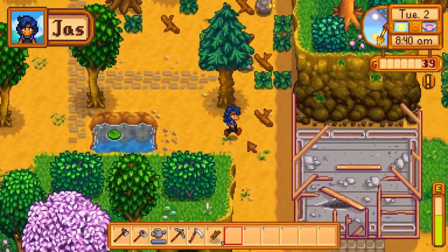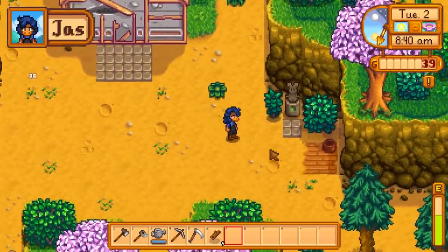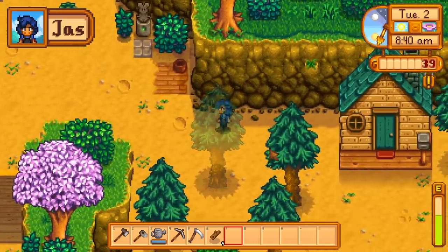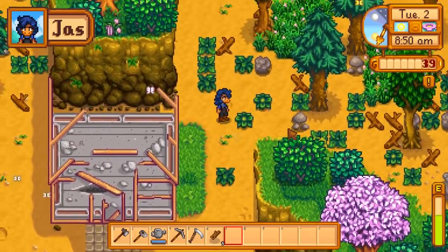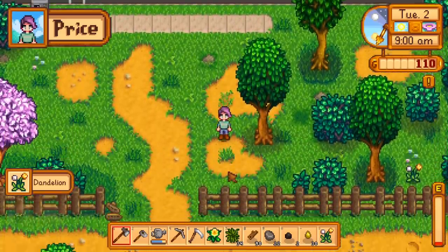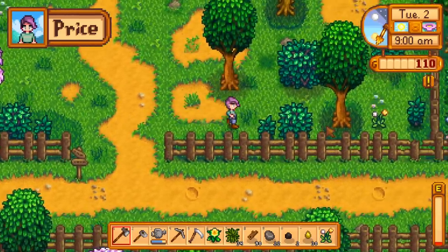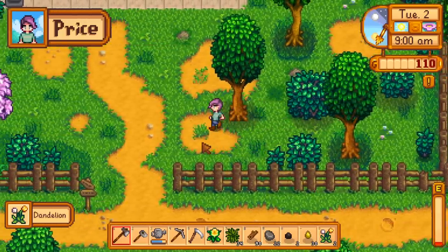What's he done for me lately? He likes statues of himself. Remember you can sell stuff to Pierre during the day, so if you're trying to get money right away you can do that. And don't forget to spend your money - go to Pierre's and buy some new seeds, get to planting.